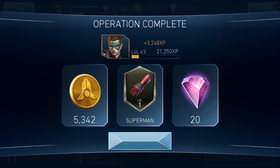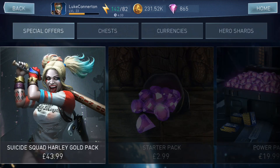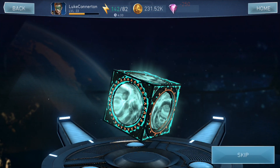Oh, so we've got 20 gems there. Alright, let's just go back into the store — chests. Let's open some more of these. Come on, just give me a 3-star.